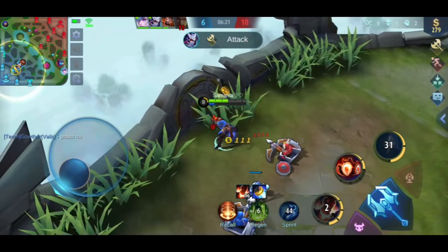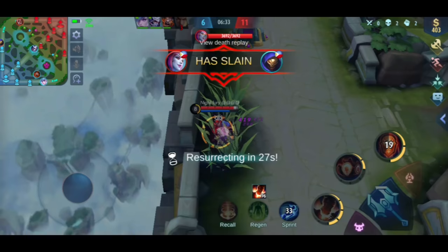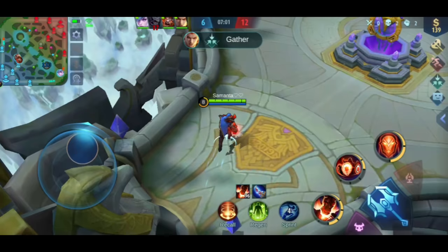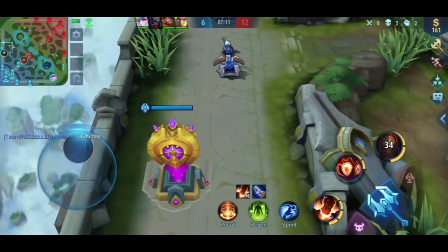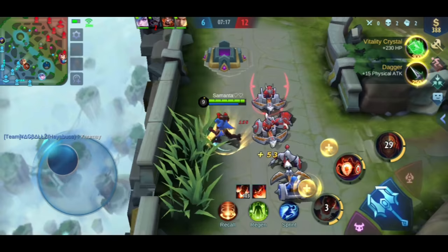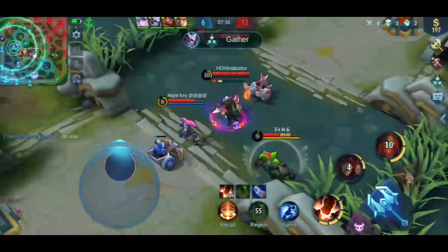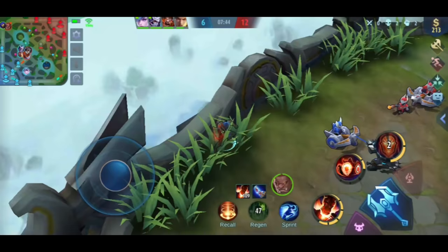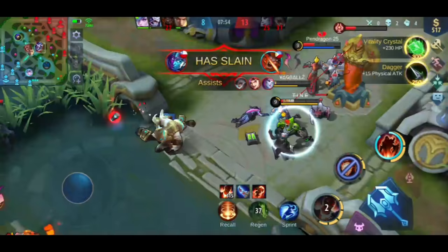Here, you can see there's no one visible on the map — I expected to catch the turtle. But while I went to the jungle creeps, I saw Selena. The problem is that since I left the wall, she killed me. In this situation, my Blade of Heptasis is filled, meaning I can join the teamfight. Since no one is on the map again, it's important to know where the enemies are so you don't rush in. You can use your ultimate to locate enemies and see what they're planning. You can see there's a teamfight in mid — your first target should be the lowest HP enemy. I'll clear the minions first before using my ultimate. You can see how important Aldous's shield is when entering a teamfight.